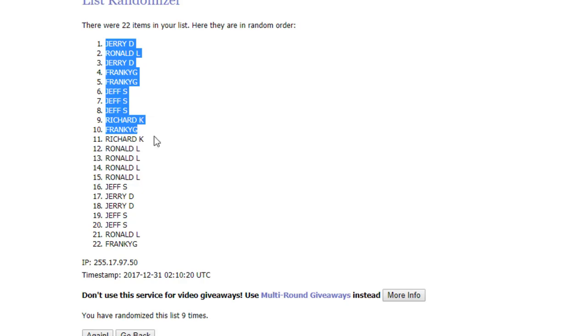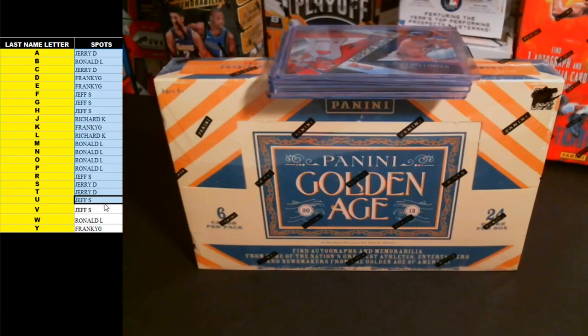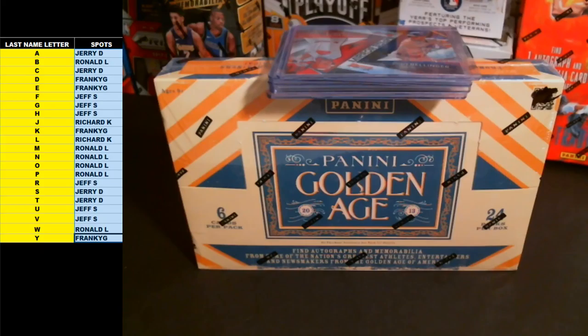Jerry D on top, Frankie G on the bottom. Bring you guys over here to our letter spreadsheet and paste everybody in. These are last name letters. So there is everybody's letters and names.